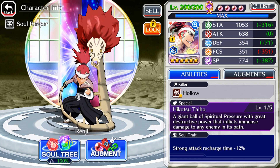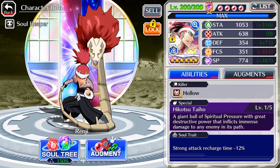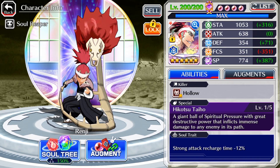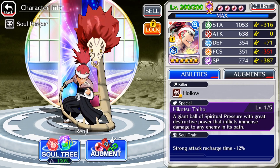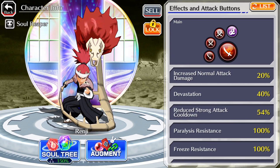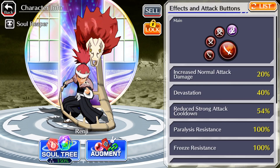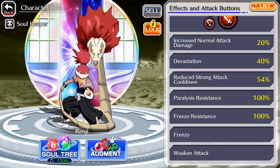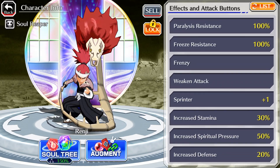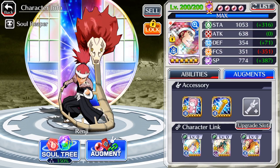He's got a speed attribute with 1,053 stamina, 638 attack, 354 defense, 351 focus, and 774 SP. He's got a strong attack recharge soul trait minus 12%, hollow killer. Increased normal attack damage 20%, devastation 40%, paralysis resistance 100%, freeze resistance 100%, freeze frenzy, weakened attack, sprinter plus 1. So overall he's pretty good.